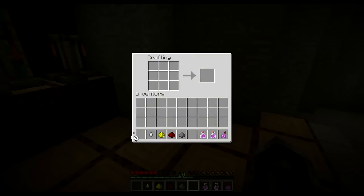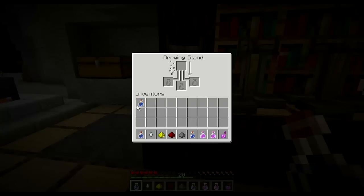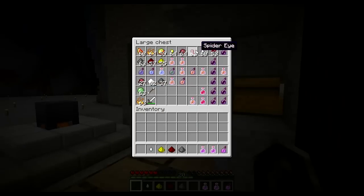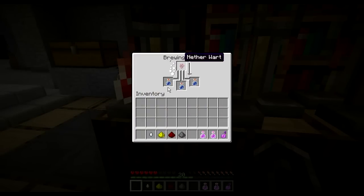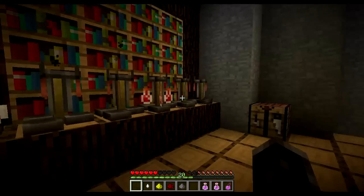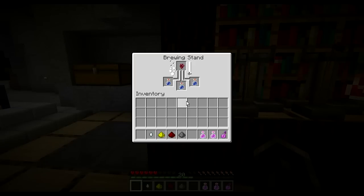First of all we're going to be making our glass bottles and then we're going to be getting some water. What we're doing is we're making our awkward potions first. What you could do is just get a good bit of nether wart and then a good few bottles, and then just have a production type thing on the go where you can make loads of awkward potions. Which is what I'll probably do, but just to keep things simple I'll keep showing you how to actually make the awkward potions and stuff like that.